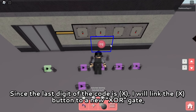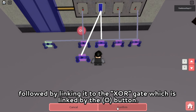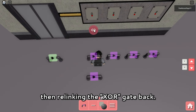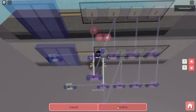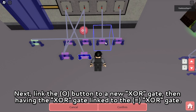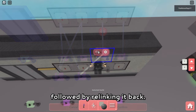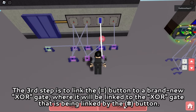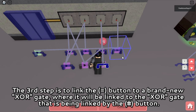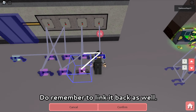Since the last digit of the code is X, I will link the X button to a new XOR gate, followed by linking it to the XOR gate which is linked by the O button, then relinking the XOR gate back. Next, link the O button to a new XOR gate, then have the XOR gate linked to the equals XOR gate, followed by relinking it back. The third step is to link the equals button to a brand new XOR gate, where it will be linked to the XOR gate that is being linked by the hashtag button. Do remember to link it back as well.